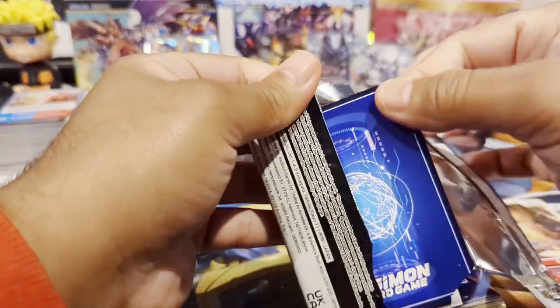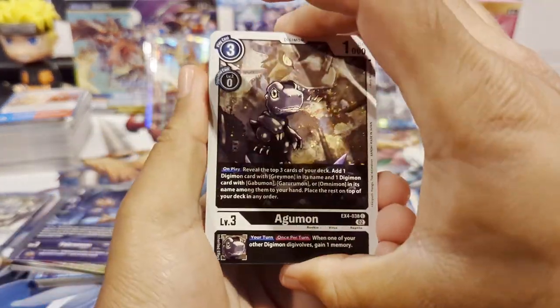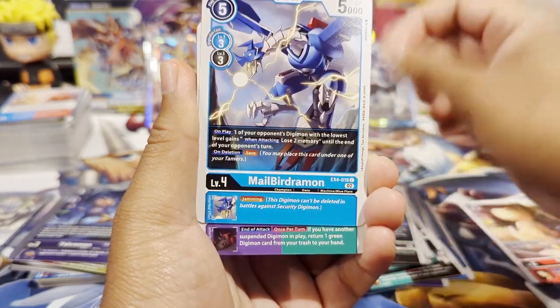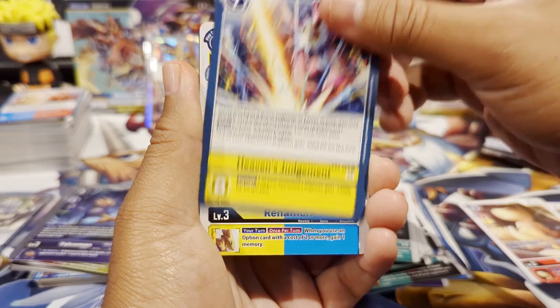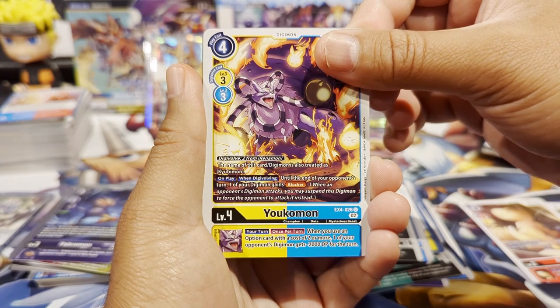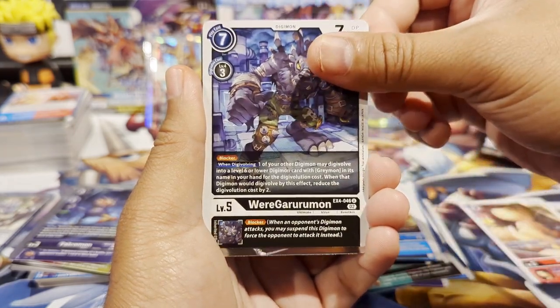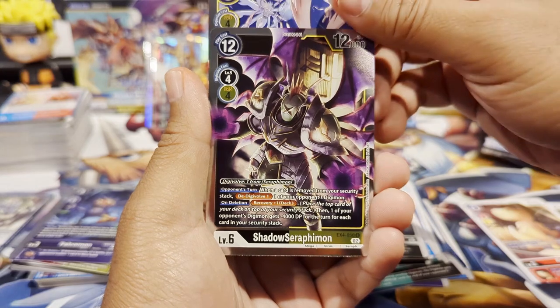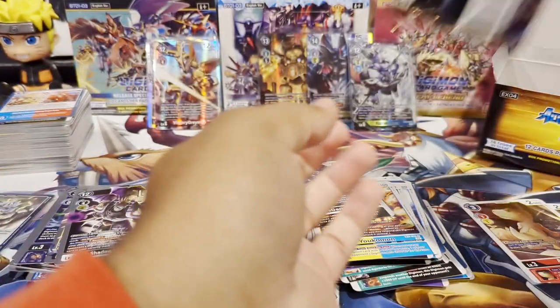Next pack — we have Gabumon, Terriermon, Peckmon, Skull Knightmon, Full Metal Blaze, Chururimon, Gilmon, Gaia Reactor, Agumon, Missymon, Terriermon Assistant, and a Falcomon as our second rare. Following pack: Agumon, Fake Agumon Expert, Greymon, MilBergermon, Antilamon, Heaven's Judgment, Renamon, Metal Greymon, Yukomon, WarGarurumon — dope — Cherubimon rare and a Shadow Seraphimon as our second rare.